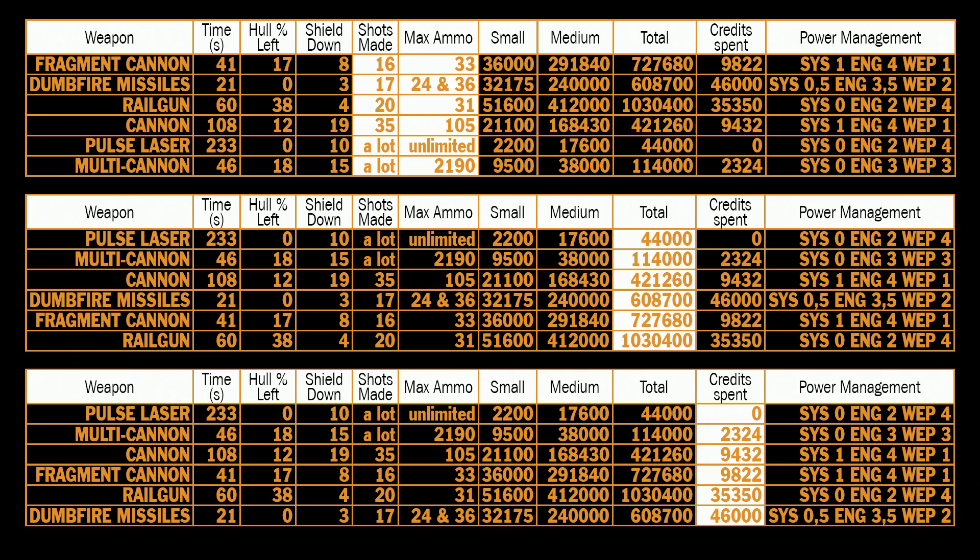Now let's look at my second question: how expensive is killing an anaconda? The cheapest is pulse laser — I spent 0 credits as it's a thermal weapon. Multi-cannons come second; the anaconda kill cost only 2,324 credits. For 114,000 credits you receive a very good all-round weapon that does an insane amount of damage to hull compared to its price. Then cannon and fragment cannon at around 10,000 credits per kill, then railgun at 35,000 — very expensive for the damage done and ammo count — with no guarantee you can kill an anaconda with 6 railguns.